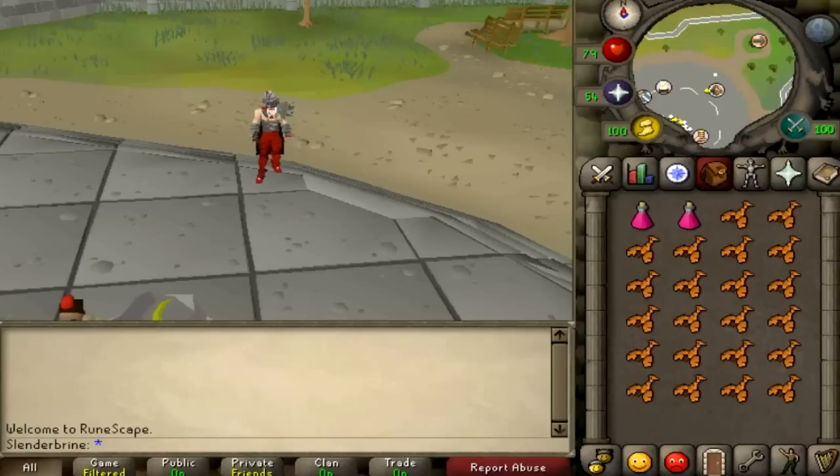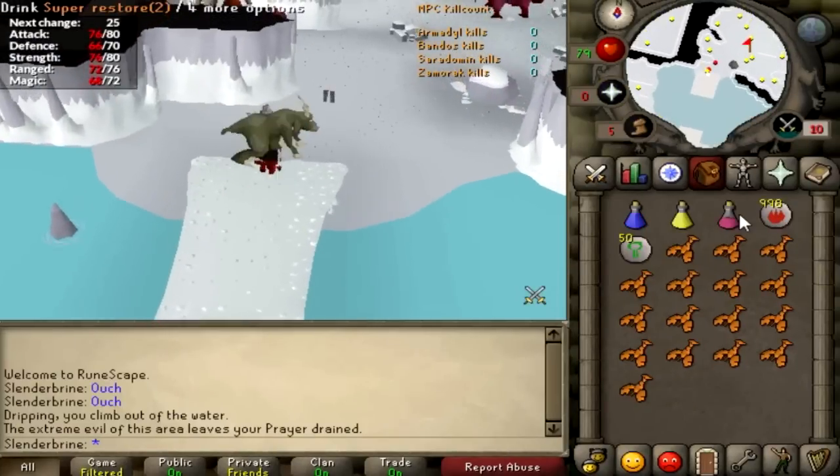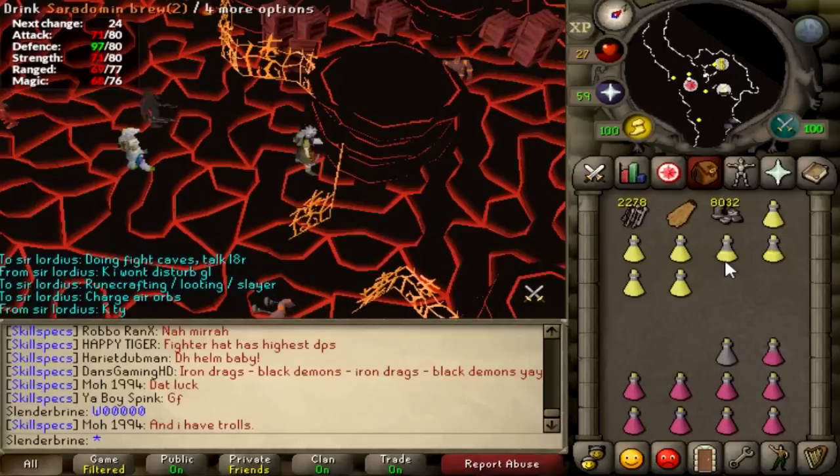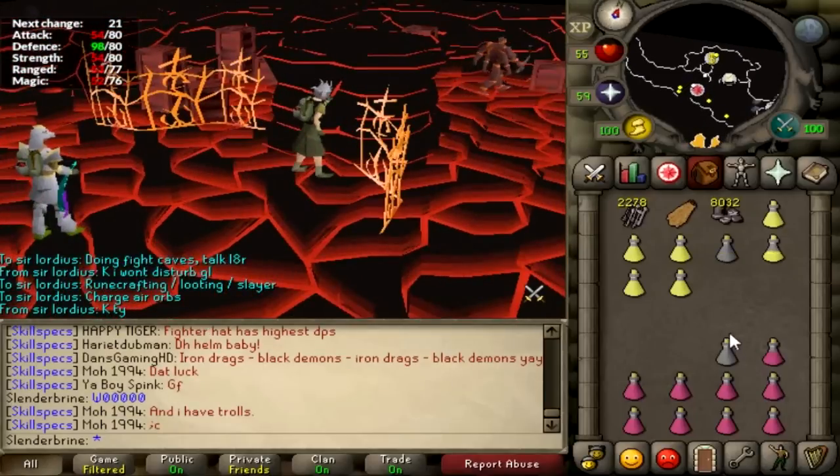This is going to be the start of a new kind of mini series and that is why I'm going to bring a super restore so I can heal back up. In today's video we're going to be comparing the upgraded Ivan star to the Trident of the Seas. I think we even used fewer brews last time.